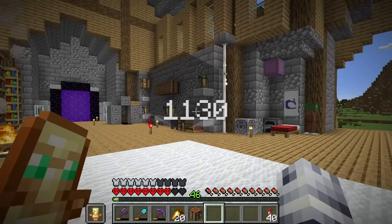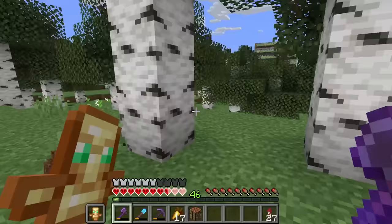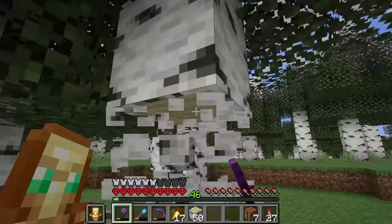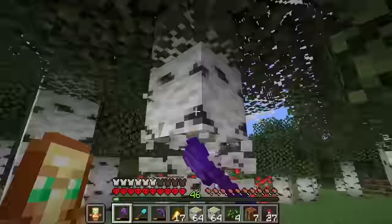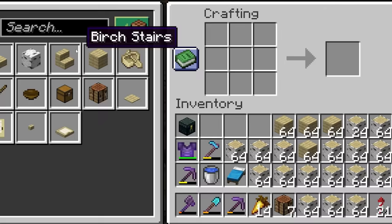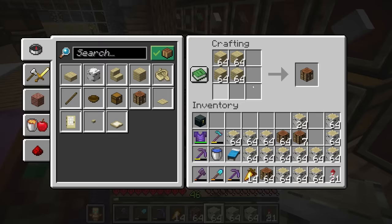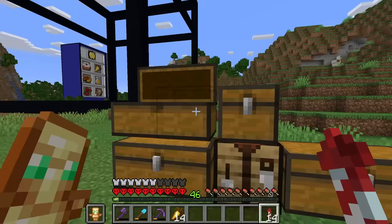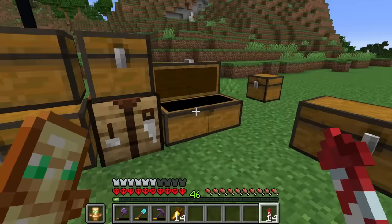The last material we need is 1130 crafting tables. Might as well use ugly birch wood for this since it doesn't matter what type of wood you use — I don't want to waste any other wood on that many crafting tables. Let's start crafting them. It kind of hurts — why the heck do I need this many crafting tables?